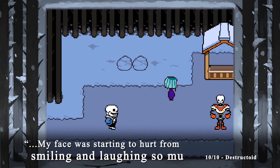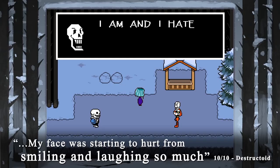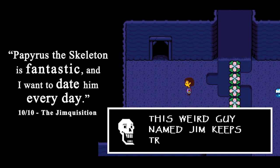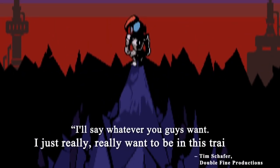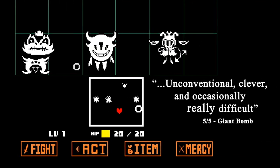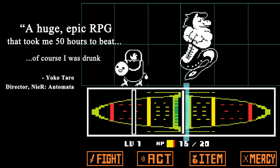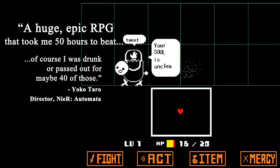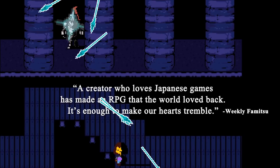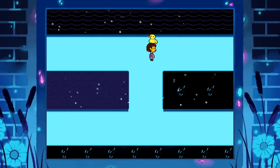That brings us to Undertale. This was an I Am 8-Bit online exclusive, with pre-orders announced at E3 and the Vita version releasing alongside the PS4 version in both regular and collector's editions. This is the first console release of the PC hit indie RPG heavily inspired by Earthbound that lets you play through the entire game without killing a thing. Nintendo wanted this on the Wii U and couldn't make it happen. It's such a beloved indie RPG that everyone needs to check out — highly recommended.